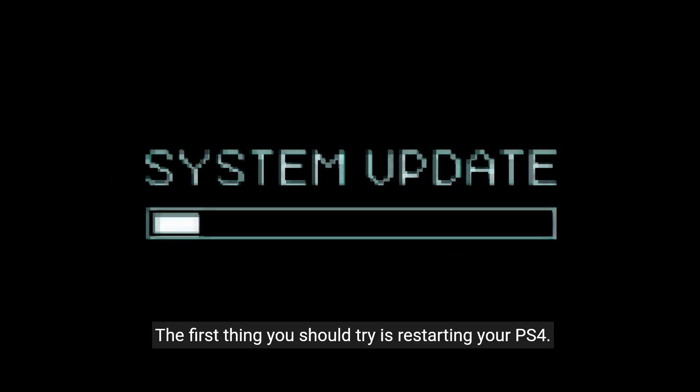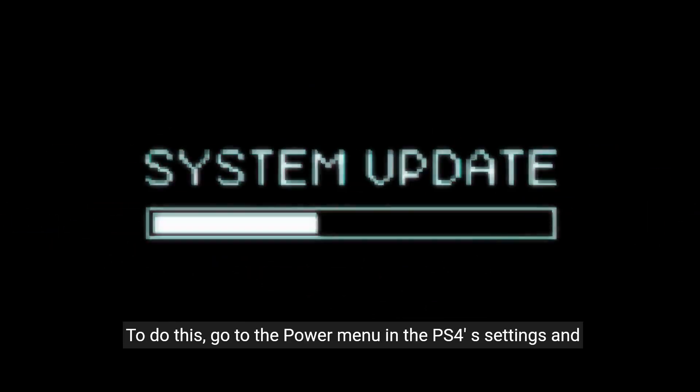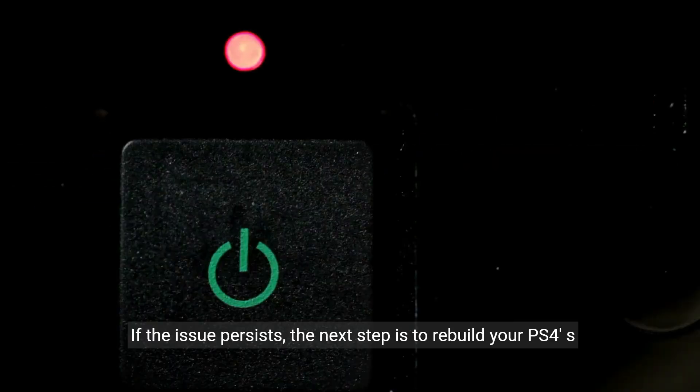The first thing you should try is restarting your PS4. Sometimes, a simple reboot can resolve minor software glitches. To do this, go to the Power menu in the PS4's settings and select Restart. Wait for the console to fully restart and then check if the error code still persists.